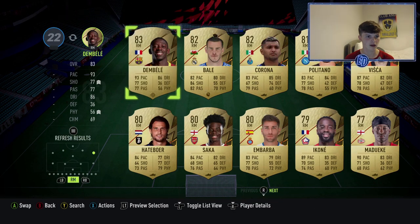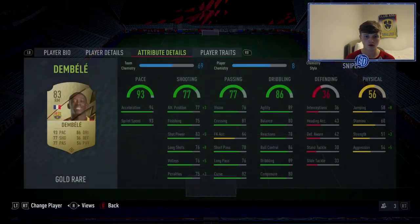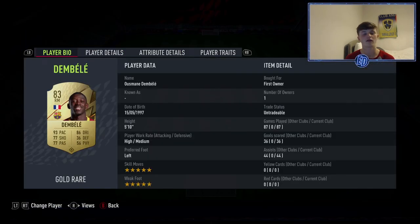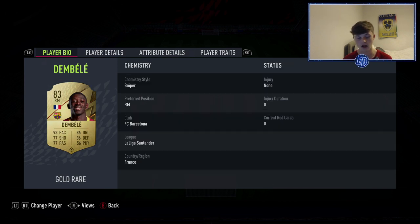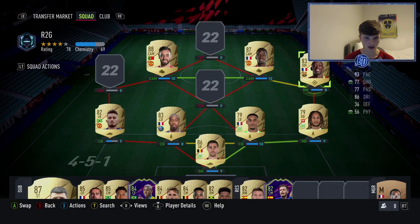At right mid is one of the players off chem — Ousmane Dembele. You do not notice it. I've played 87 games with him off chem, and he has 36 goals and 44 assists. Five-star skill moves. This might be one of the best attackers you can get for coins — shooting's not even all there, but he's just insane.